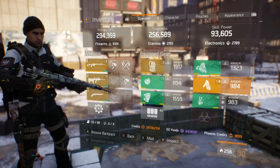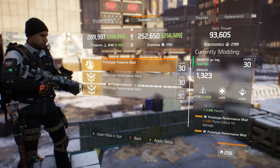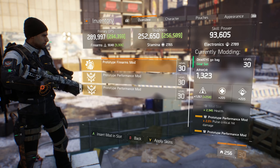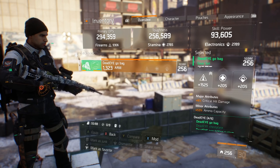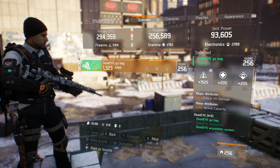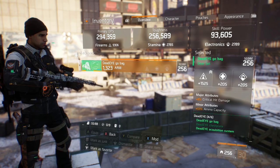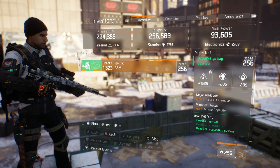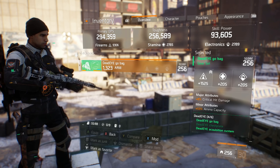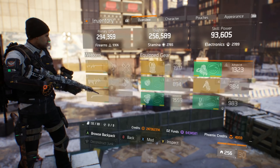My backpack is 1267 firearms with a mod for 258 and also 8% critical damage. I had to re-roll this one for firearms as well. So between my knee pads and my go-bag I am losing 2% critical damage, which hurts, but it still puts out massive damage. If I had that extra 2% it would just be a bonus. I'm waiting for better gear at this point.